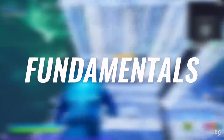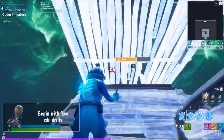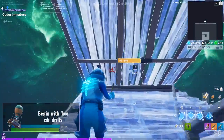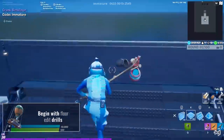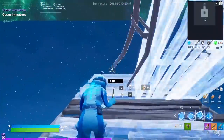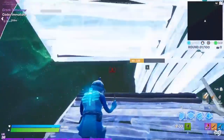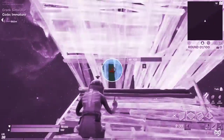First, we need to start with the fundamentals. Step one is to begin with floor edit drills: ramp up, attach a floor above you, and edit through it. As for how you edit the floor, you can choose between a one or two tile edit, both having their own advantages. For a single tile, you don't have to move your crosshair at all, which can speed things up.